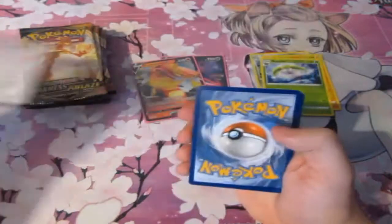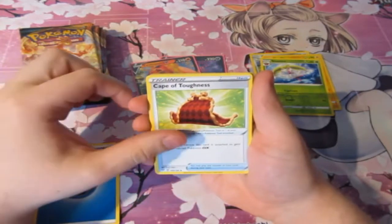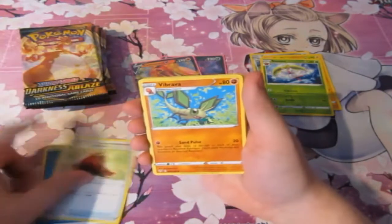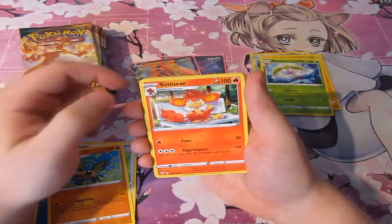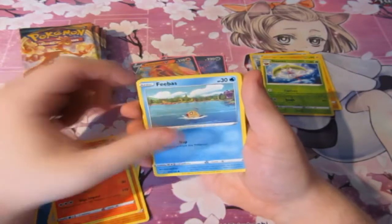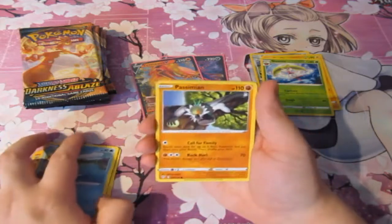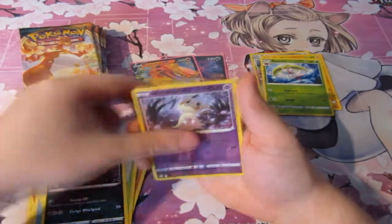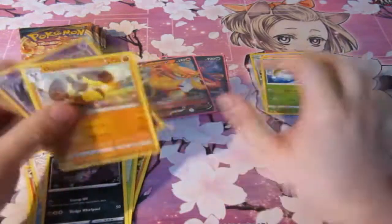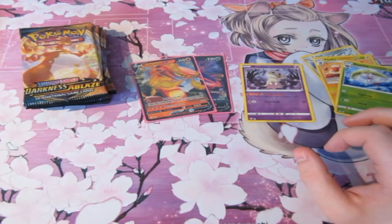Pack four: Water Energy, Cape of Toughness — that's Leon's cape — a Vibrave, a Sableye, Feebas, King Julian! I like to move it, move it! We've got Fletchling, Wimpod, Grimer, a Reverse Foil Rare Mimikyu, and a Diggersby. Not bad — we've got a Reverse Foil Rare. I'll definitely sleeve that up and give it to Card Empire — they can go ahead and sell it.